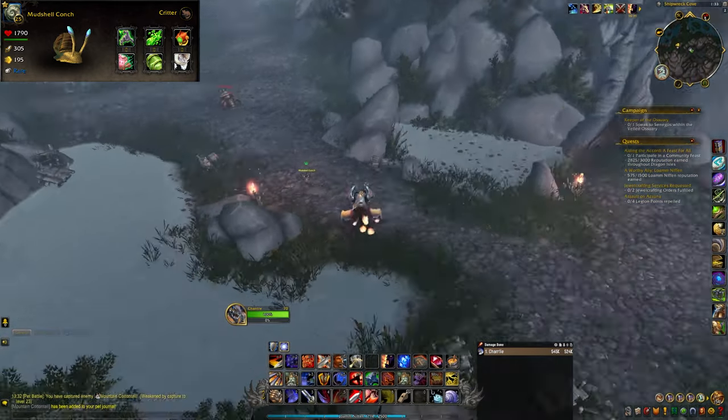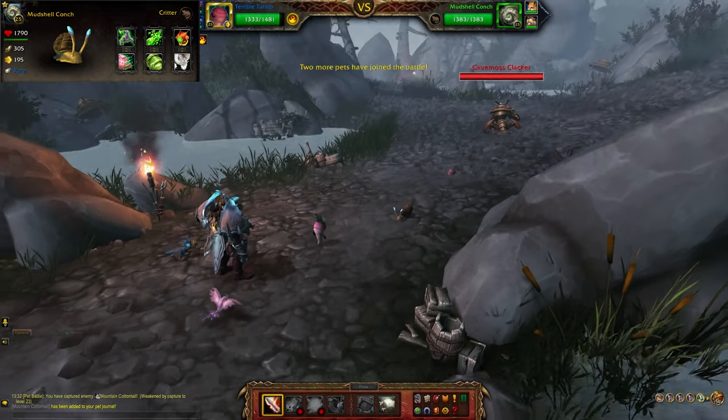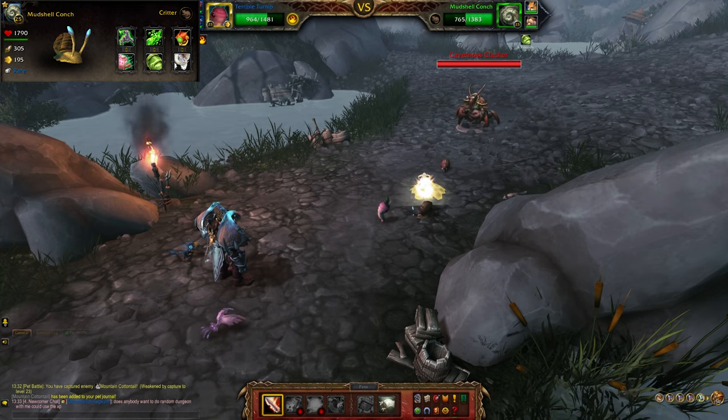The mudshell conch is located in the Legion zone of High Mountain along the northern shore. It's not too difficult to find these and will likely take you longer to fly there than it will to capture one.